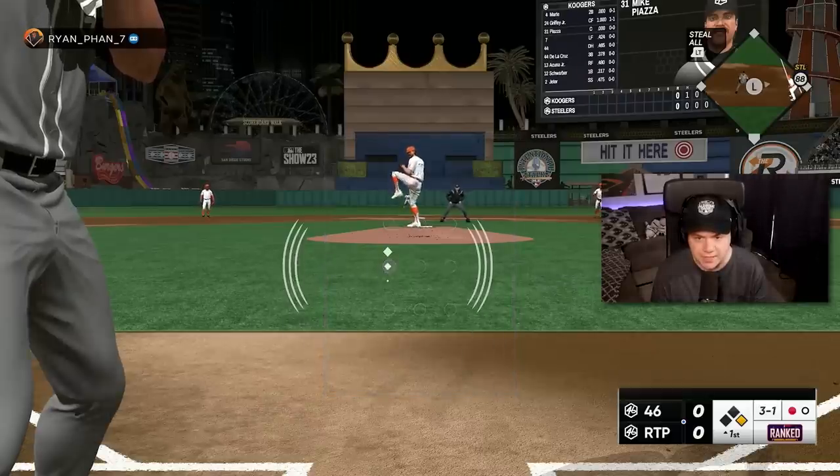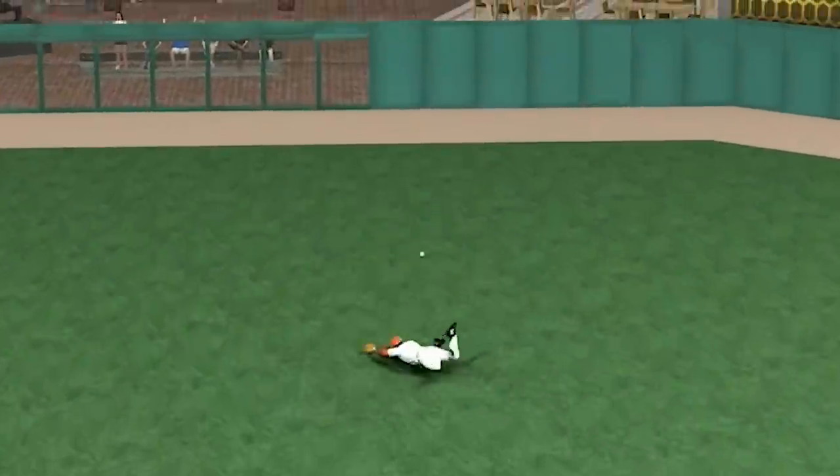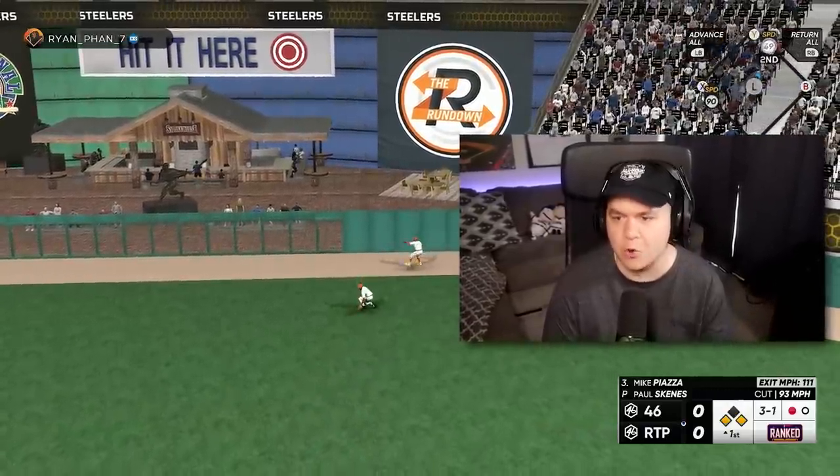3-1 Mike, you gotta get something to hit here. Perfect — get by Vlad! That might score Griffey with 90 speed. That's scoring the kid!